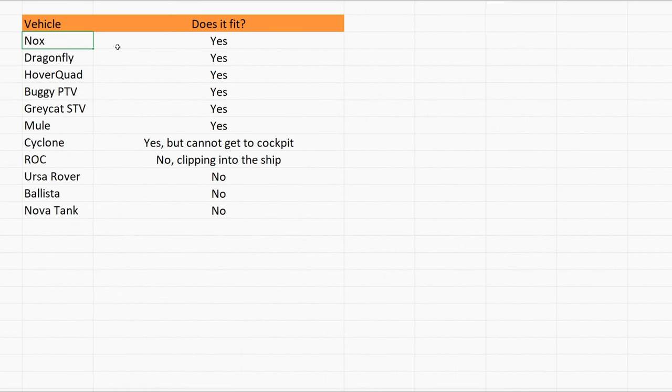Our results: Nox — yes. Dragonfly — yes, but sometimes strange things can happen. Hoverquad — yes. Buggy PTV — yes. Greycat STV — yes. Mule — yes. Cyclone — yes, but you cannot get to the cockpit; if you have a second person flying the Vulture, this might work. In year 11, a cyclone wheel is still an insurmountable obstacle for our characters, but if a death flagged the spot you can climb up 2 meters wearing a full set of heavy armor, backpack, plus 2 big weapons. I hope the devs will address this — it's very un-immersive.